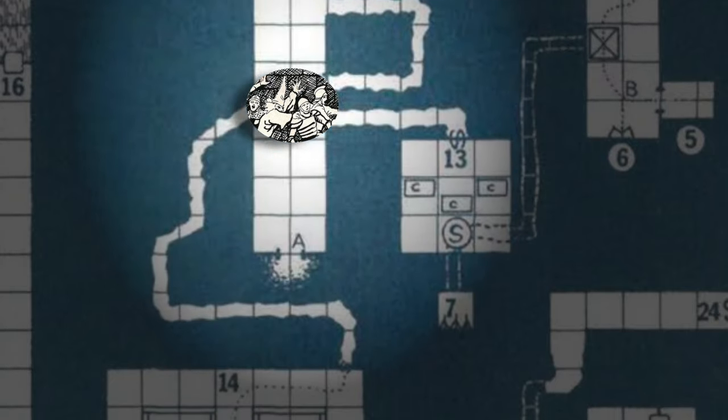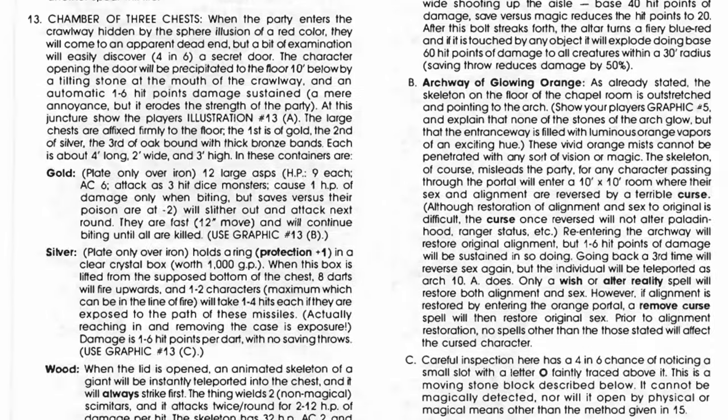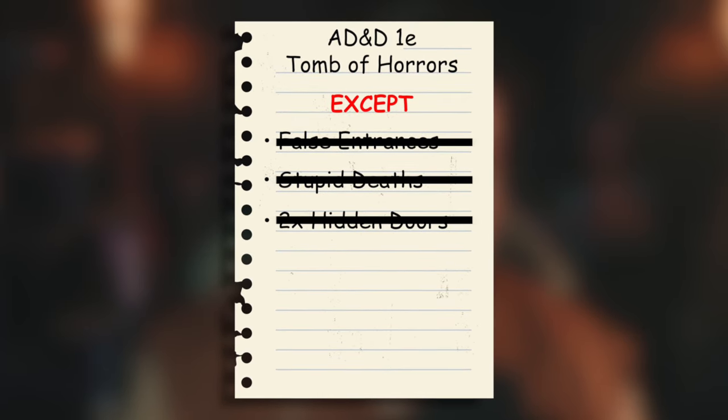Another frustrating element of the Tomb of Horrors that seems to strictly waste the player's time is the idea of hidden exits to hidden tunnels. For most hidden paths, players must discover some obscure method to reveal the tunnel, and once they enter and reach the end, they find it's a dead end — except not really. To perceive a hidden panel that reveals the exit, they need to roll either a 1 or a 2 on a d6 to succeed. Players have already gone through all the necessary steps to find a hidden tunnel, and there's simply no need to be this obtuse. Therefore, our final list of modifications: AD&D 1E Tomb of Horrors as written, except no false dungeon entrances, no untelegraphed instant deaths, and no hidden exits to already hidden passageways. These adjustments ought to remove all the tournament elements done simply to waste the player's time or softlock them, ensuring it challenges their wits rather than needlessly wasting their time.